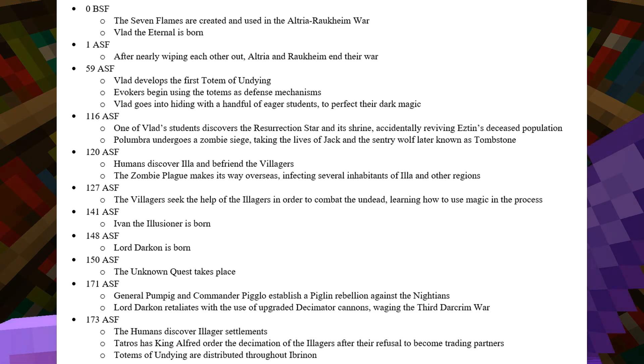In 120 ASF, humans discover Illa and befriend the villagers. The zombie plague makes its way overseas, infecting several inhabitants of Illa and other regions. In 127, the villagers seek the help of the illagers in order to combat the undead, learning how to use magic in the process.